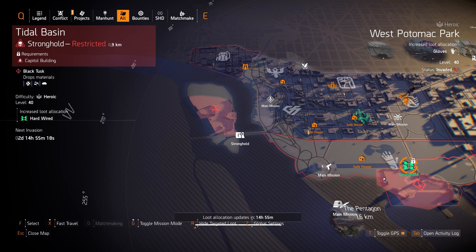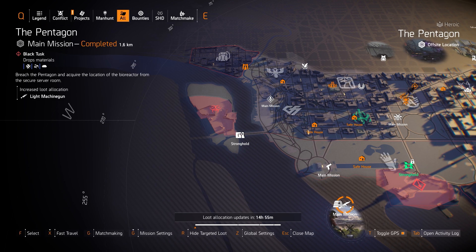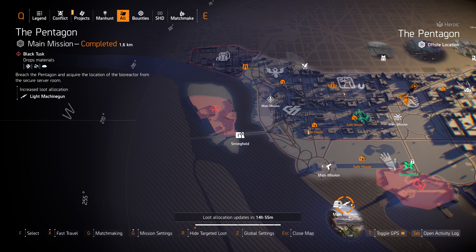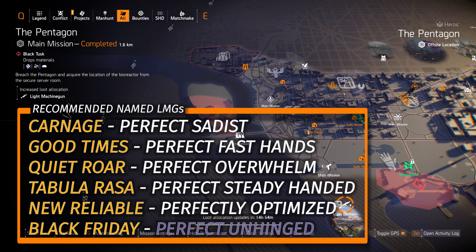For normal targeted loot, starting at the bottom — we got LMGs at the Pentagon. You got two exotics: the Bullet King which you never have to reload but has lower base damage, and the Pestilence which has a six second reload but you can get over a million per tick — though that is based completely off weapon damage so you'll want to run it on an all-red build, not a status effect build. There's also a bunch of recommended named LMGs in the bottom left overlay. The Black Friday with Perfect Unhinge is a DZ exclusive; the rest you can farm safely in the Light Zone.